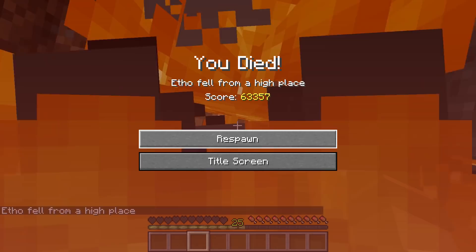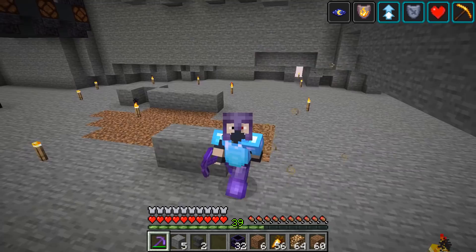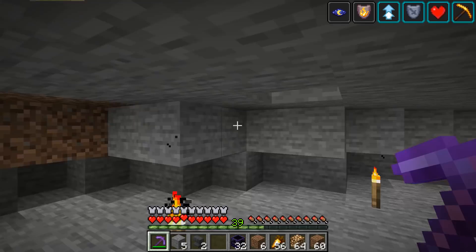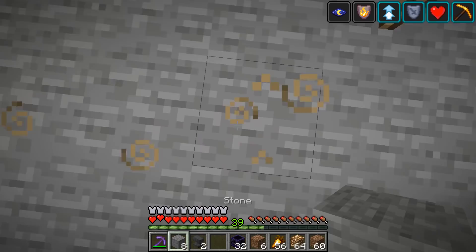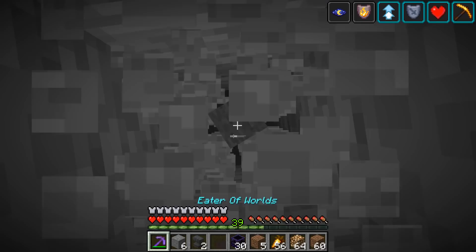Well it's survivable, just barely. We might be onto something here. The cool thing about respawn anchors is they're kind of farmable - you get the crying obsidian from piglin bartering and the glowstone from villager trading. We need to clear out this room about 15 to 20 blocks up. Here's what I've figured out: you do respawn anchor, dirt, respawn anchor, dirt, all the way up as high as you want to go.